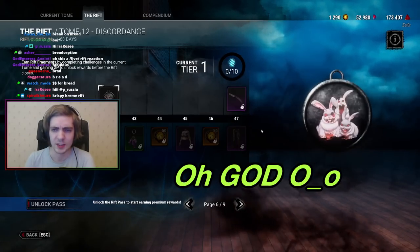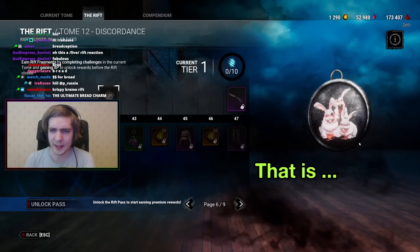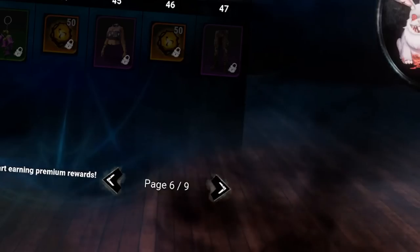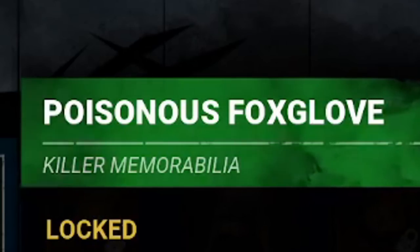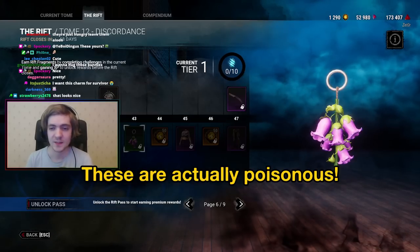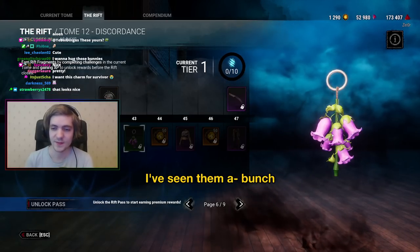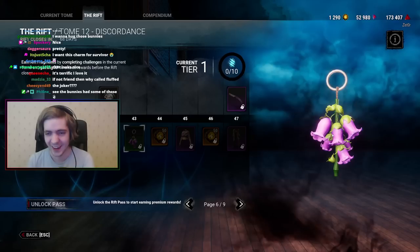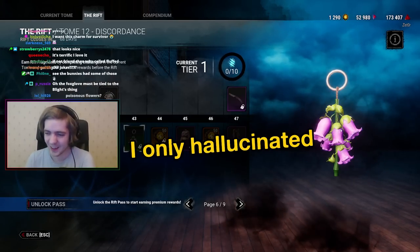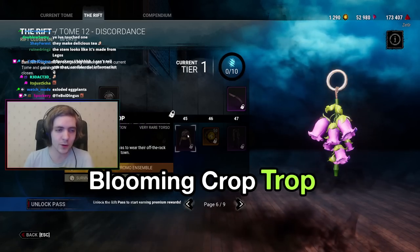Next up we have Deadly Fluffle — oh god, Jesus Christ! That is scary. Why is that guy's eye out? Something is wrong with the bunnies. Poisonous Fox Club — these are actually poisonous and native to the UK, I've seen them a bunch. I've tried them. I only hallucinated for a couple of hours. Is that why you tried to dead hard into a car?